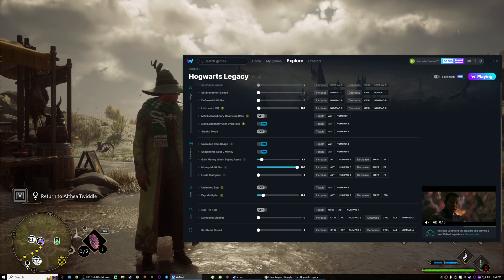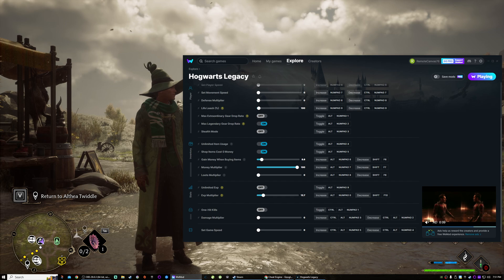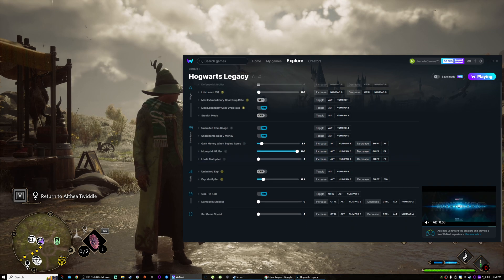Now most of these are kind of redundant. So if you turn on one-hit kills, there's no point in using the damage multiplier. For the sake of the video I'll go ahead and turn on one-hit kills just so we can see what happens.